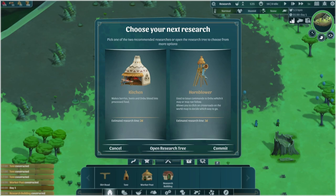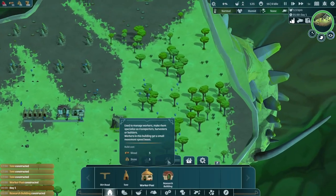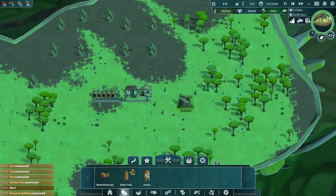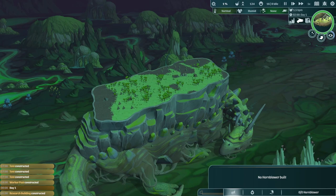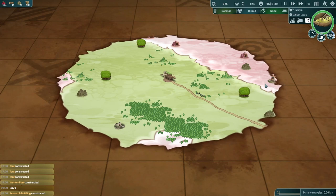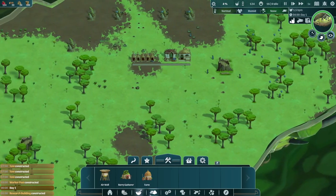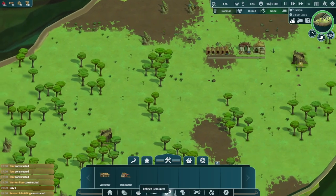Time to choose our next research. The hornblower is going to be used to issue commands to the Anbu. Right now they're sleeping, so maybe not as much of a problem. We might want to prioritize this because there can be hazards to avoid. If we look at the map, this pink swampy stuff over here can be kind of bad and even do some harm to the Anbu. The Anbu's health is kind of tied to our health — if the Anbu is not doing okay, then we're not doing okay. So we want to maybe guide them away from the bad areas.